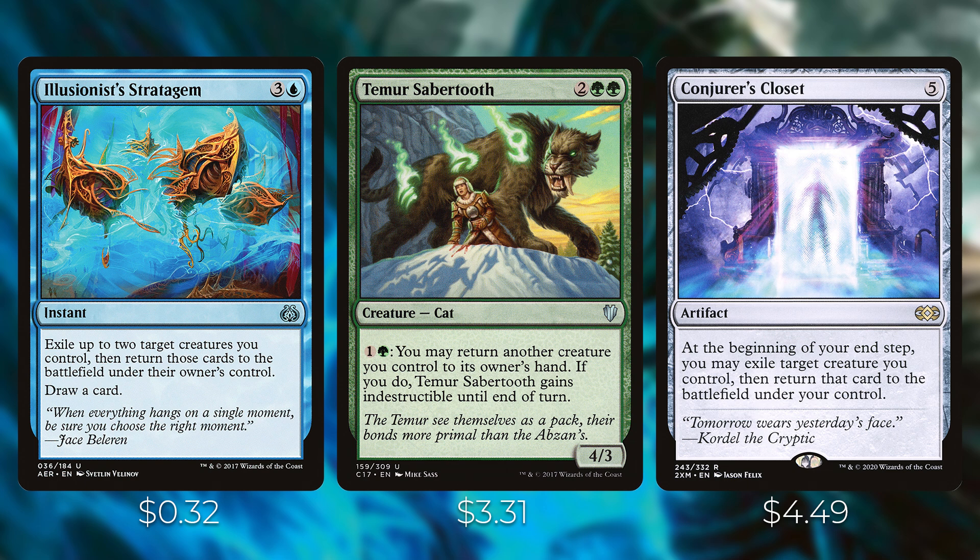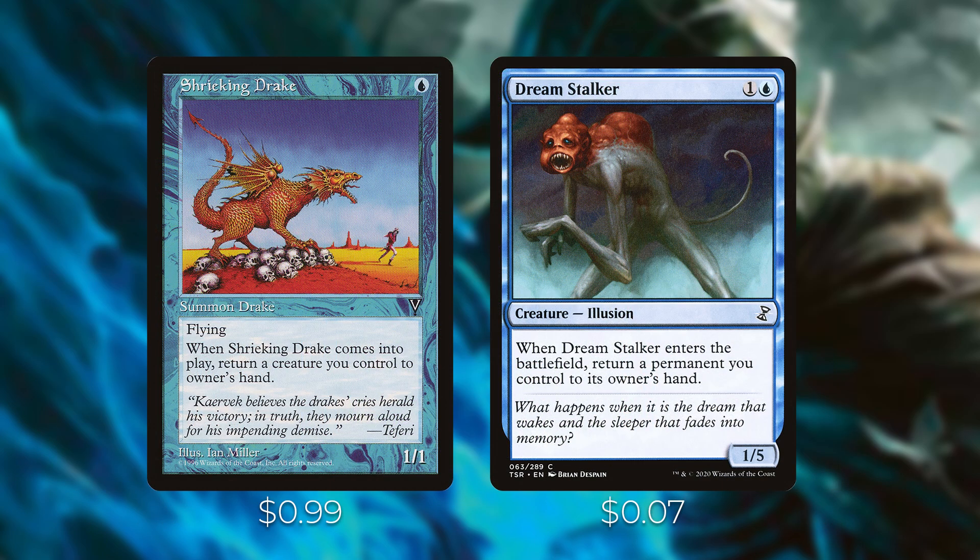Last but not least for blink effects, we've got creatures that can return themselves to your hand. With Lonis on the battlefield you can keep playing them to get as many clue tokens as you have mana for. Shrieking Drake and Dreamstalker — when they enter the battlefield, return a creature you control to its owner's hand; you can use this to return themselves back to your hand and keep replaying for repeated investigate triggers. With Beast Whisperer out too, you could play Shrieking Drake five times, draw five cards, investigate five times — it gets pretty crazy.